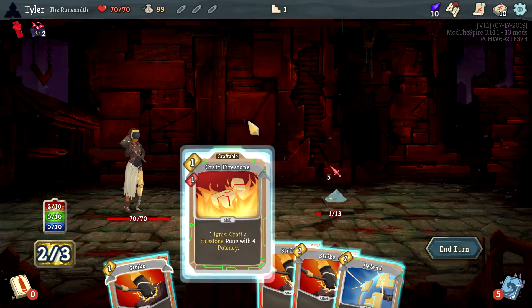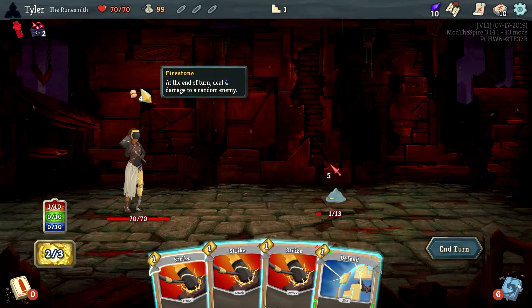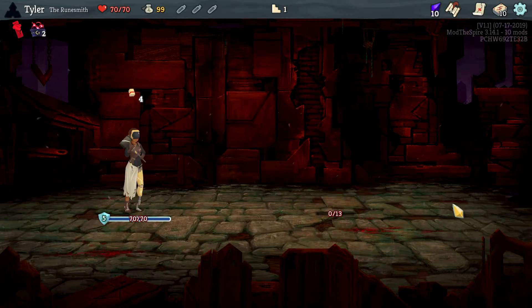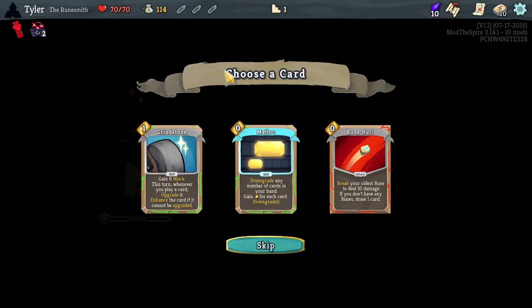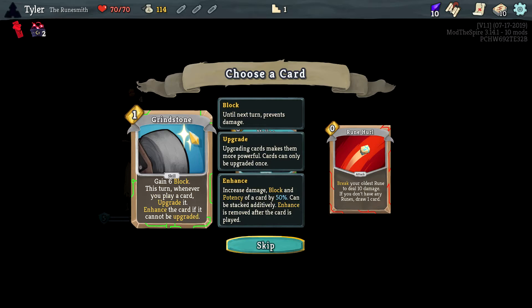So if we do this, it would create an Ignis — no, that created a Fire Rune. Maybe it makes an Ignis and then makes a Fire Rune. Since I had two it would do that, and then this is at the end of the turn — deal four damage to a random enemy — so this should kill him. Understood. There's a card called Malik — downgrade any number of cards in your hand, gain energy for each card downgraded. That's funky.